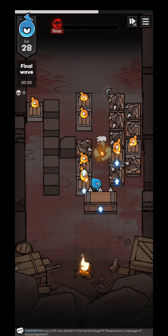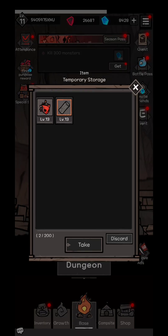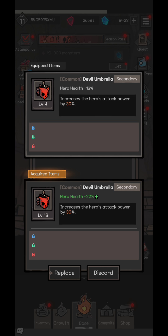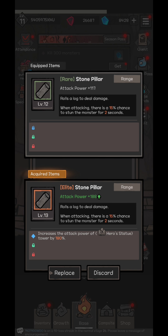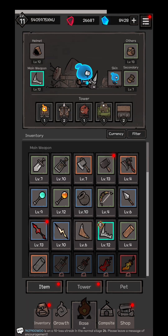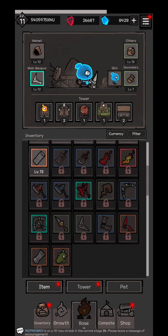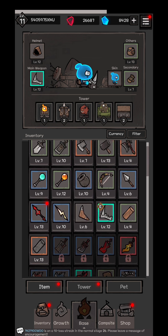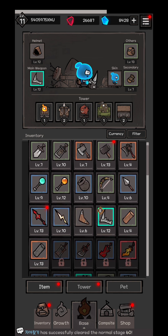Watch the ad to get double the resources. Now you get the opportunity to see the warehouse. Some of the items you're going to be able to place on your hero if they're good enough — for example, more attack. Definitely replace it. In the inventory, you're going to see what collections you have. Depending on how much you've played, you'll get more and more weapons. You have helmet, main weapon, others, and secondary weapon.